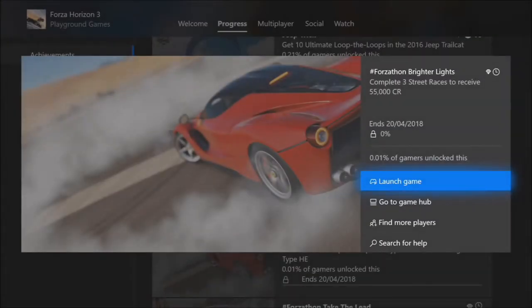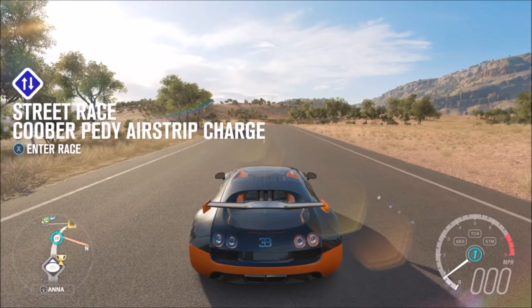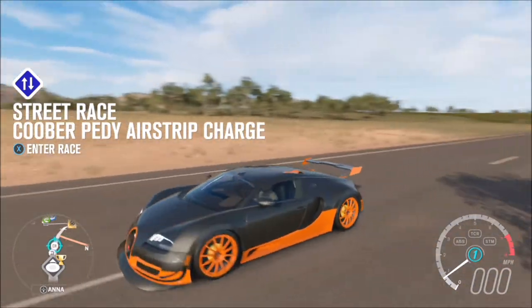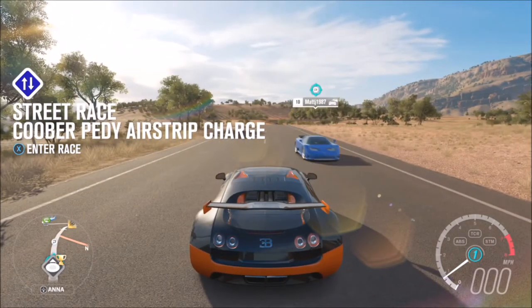Some very easy challenges here and there are only three of them. The first challenge just wants you to complete three street races to receive 55,000 credits, so it's not that hard at all. What you want to do first is pick the car you're comfortable driving in, because the car you enter the race in is the car you'll be using for the street races.